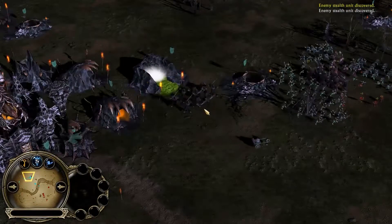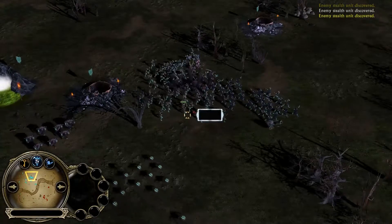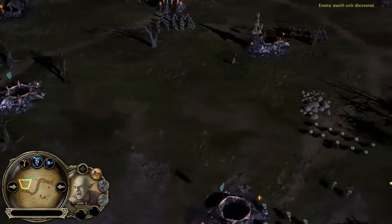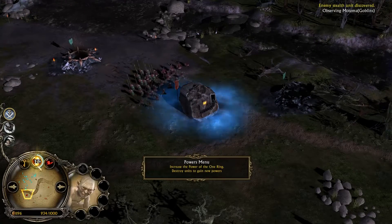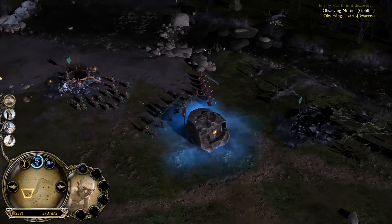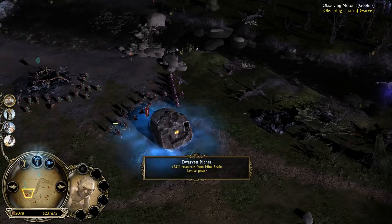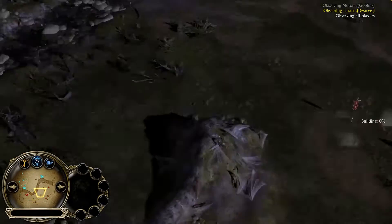One thing both players could certainly do is try to attack from multiple sides at the same time rather than having these big concentrated armies on one side of the map. Gorkil is on the field — and there's Azog as well, confirming it was Gorkil and Azog. Let's check this situation: Motoma has 15 power points — he can pick his 15-point power. Lazarus chose Dwarven Riches: plus 25% resources from all mineshafts as a passive power, which is going to dramatically help his economy.